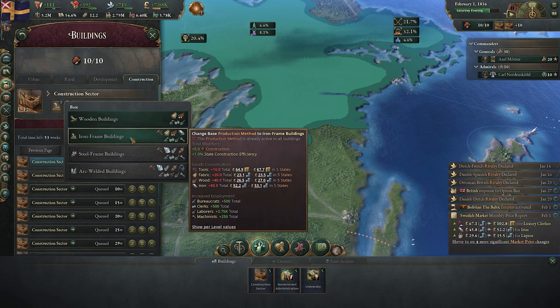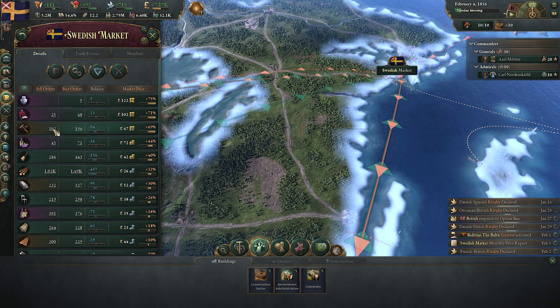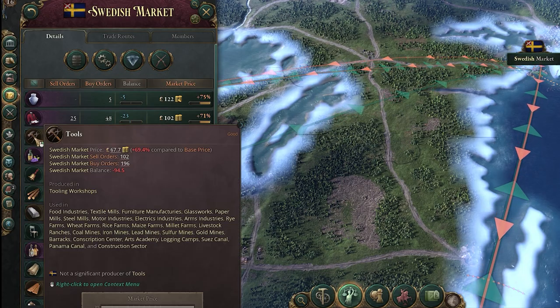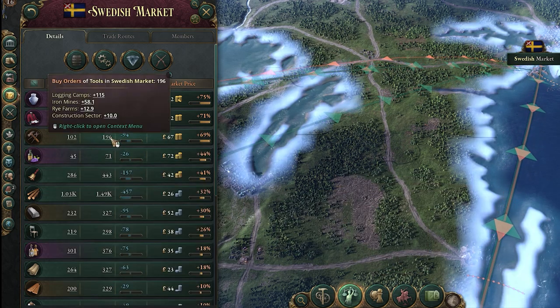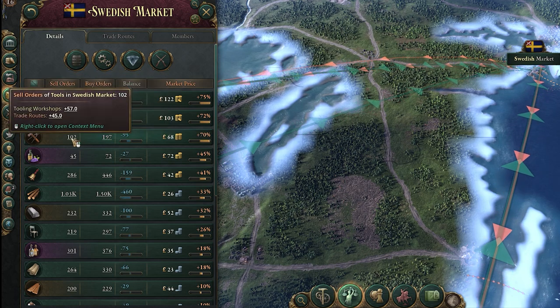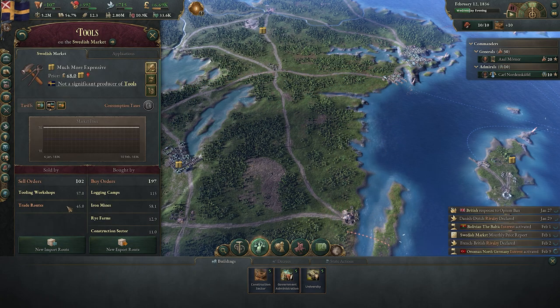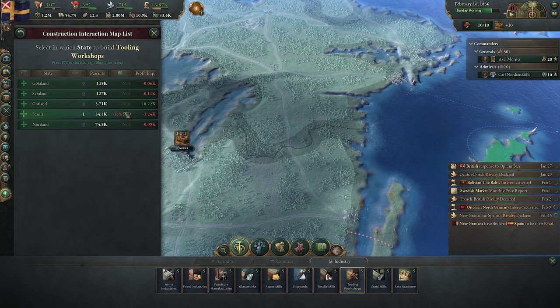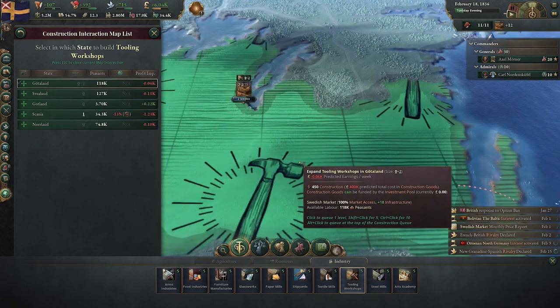Make sure that as you build your construction sector, you also check your market tab to make sure that your buy orders and sell orders are roughly matched. At the moment, for example, tools are not good in our economy — they're significantly overpriced because we're trying to buy nearly 200 but we only have 100. This is an issue, and to fix it and make our construction sector more efficient, I could choose to either import more through the import route, stop exporting my own ones, or build more tooling workshops — ideally in those regions where I'm focusing my construction capacity.